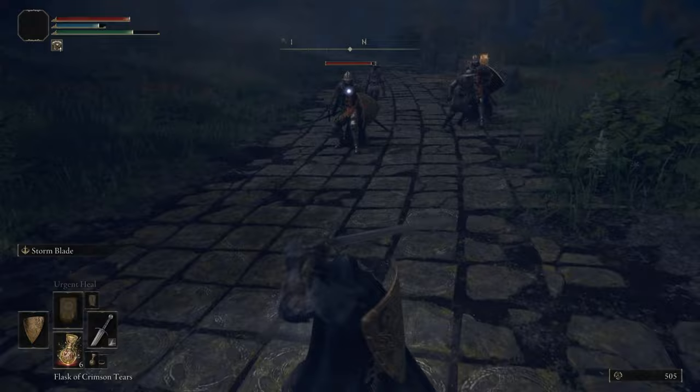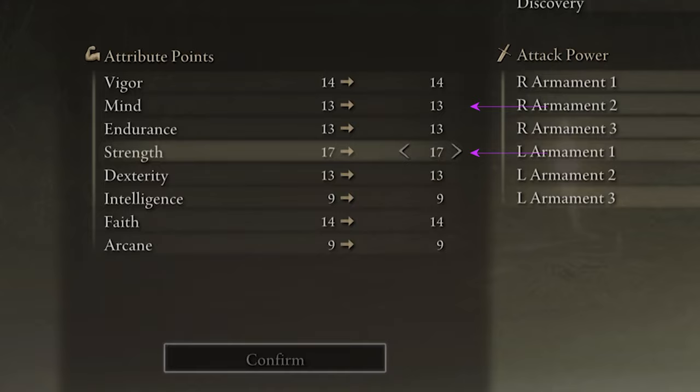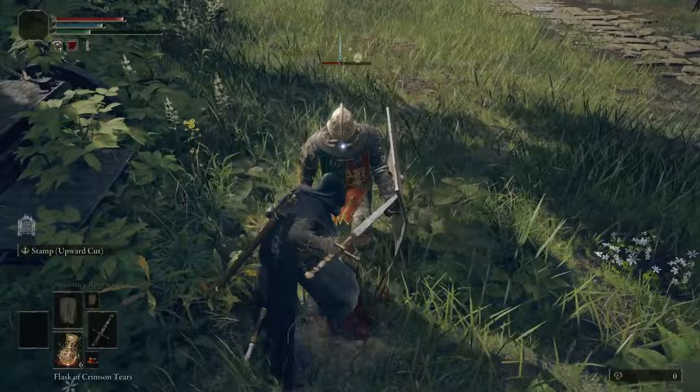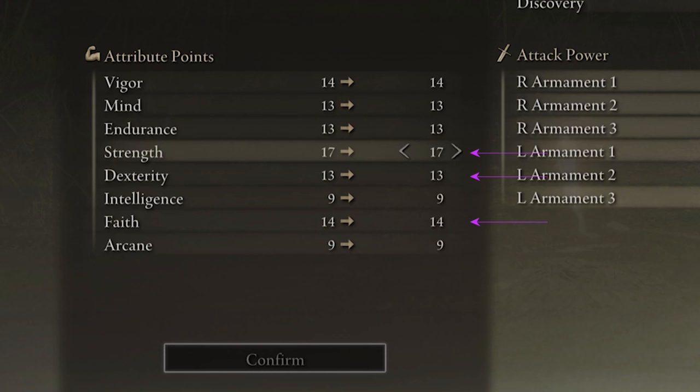For your Attributes, your key stat should be either Strength or Faith depending on whether you want to lean more into incantations or the melee side. I recommend going Strength so you can pick up some of the better weapons, since for the most part you will be attacking with a standard melee weapon. Put some points into Strength and Dexterity, then maybe a little into Faith when you find better incantations. Don't forget Endurance, which increases your equipment load as well as stamina, and Mind to increase your FP.